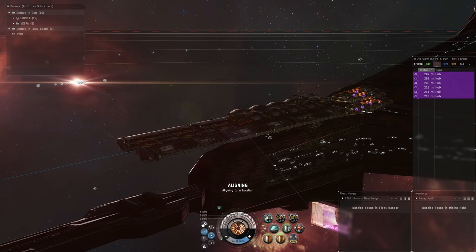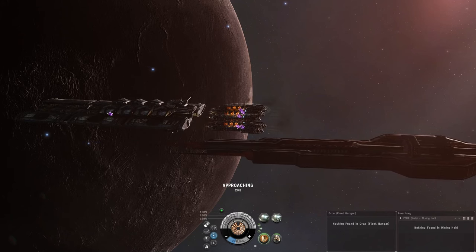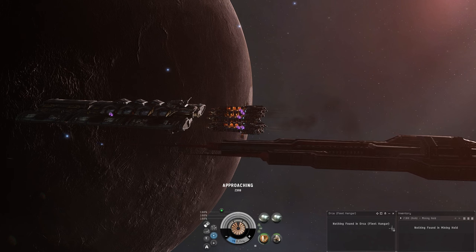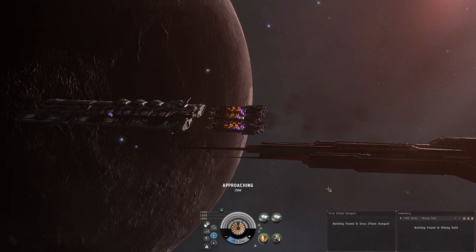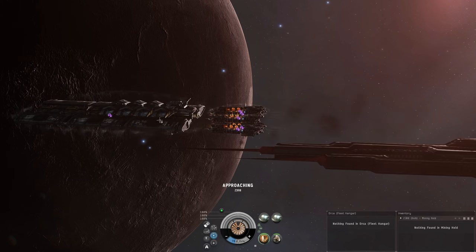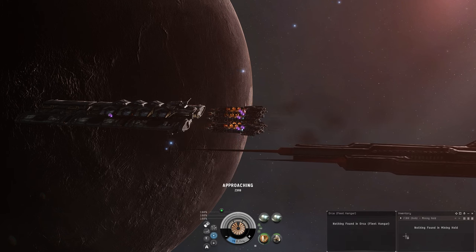Now I'll go over the setup on each of the Hulks — they're all identical. They're running Ice Harvester IIs, and I have a hardener which I turn on once they're undocked. I also have the mining hold open and the Orca's fleet hangar open. When I undock everybody, all the barges or exhumers approach the command ship. You can right-click on the Orca and go to 'open fleet hangar,' then drag it next to the mining hold — you'll see why that's handy.